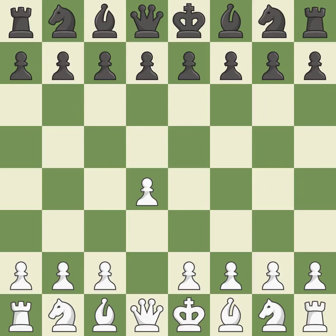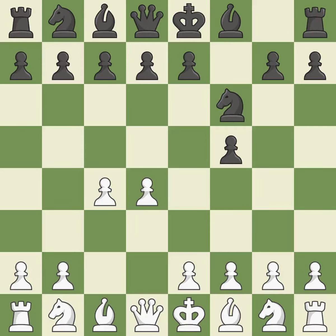Opening with the queen's pawn. The Dutch Defense controls the important e4 square but somewhat weakens Black's kingside. c4 acquires room in the middle and on the queenside, in order to develop the knight behind the c-pawn. Nf6 develops the knight toward the center and controls the e4 and d5 squares. The d5 and e4 squares are under the control of Nc3, which advances the knight into the center.